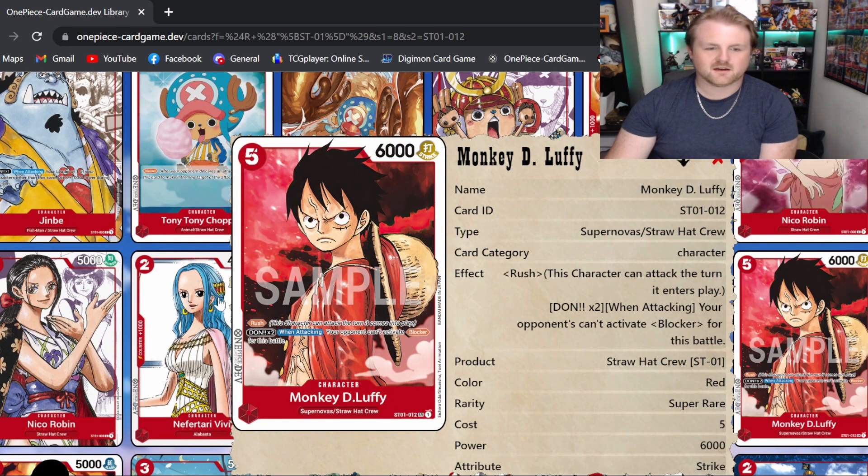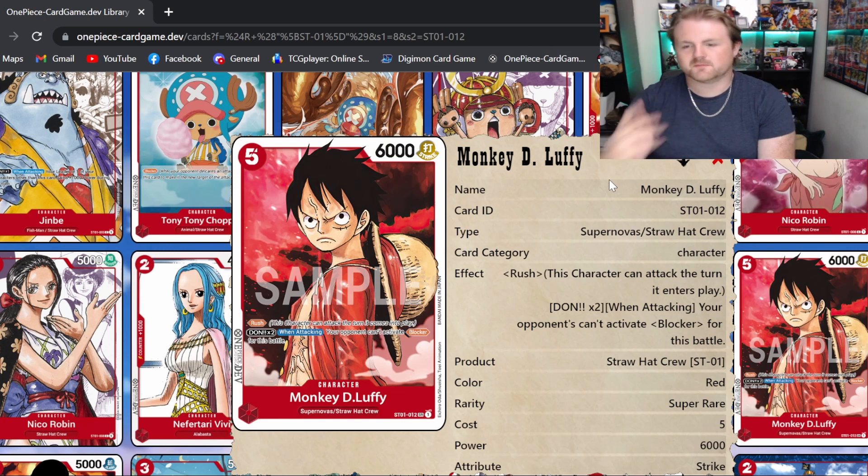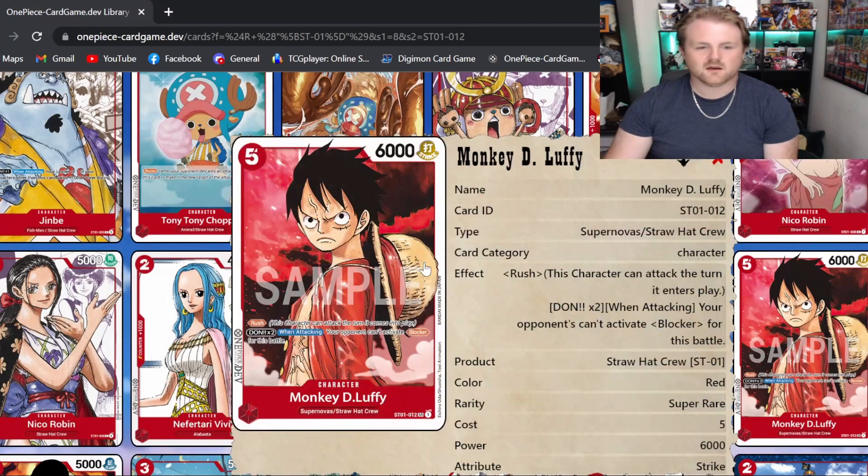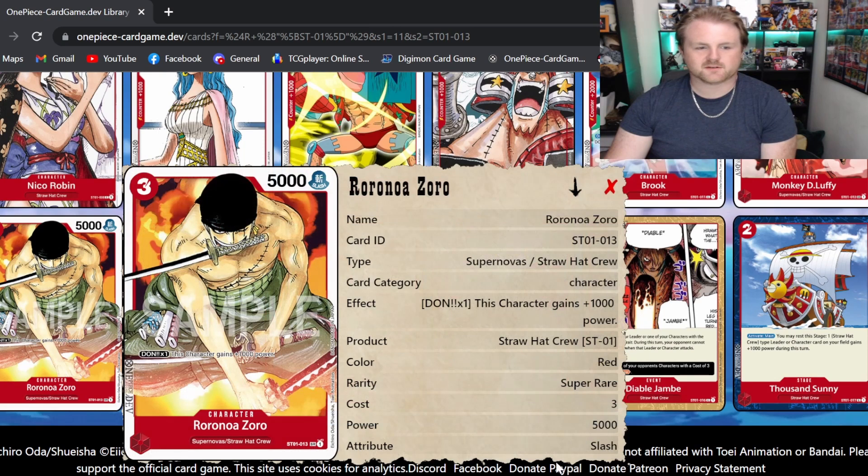Then we have the main deck Luffy — he's got rush, so he's a five-drop 5k with rush. He's got Don X2 when attacking: your opponent cannot activate blocker for the battle. If you're going for game and they've got a couple blockers on the field, equipping Don X2 to him means they can't use a blocker. With Nami, Brooke, and the Luffy leader being able to equip rested don, you can drop him for five and then use those effects to put two on him and activate the Don X2 ability.